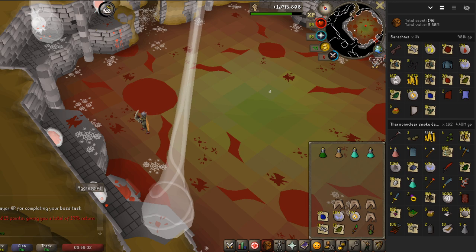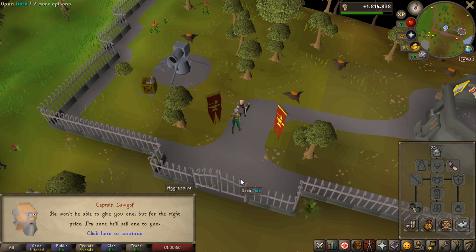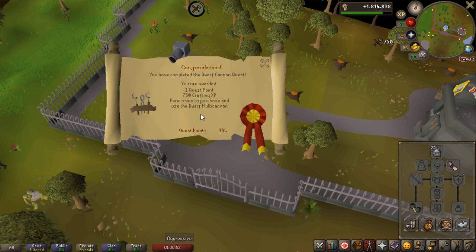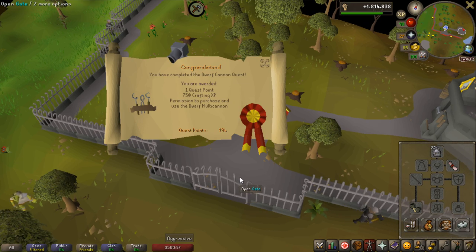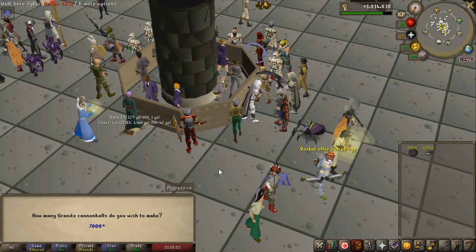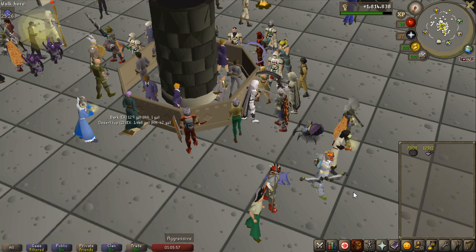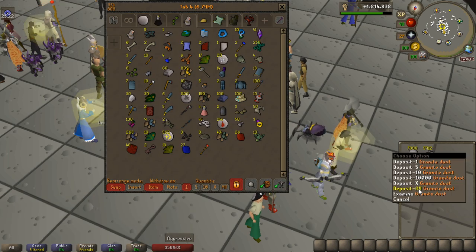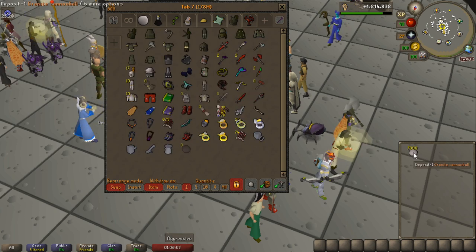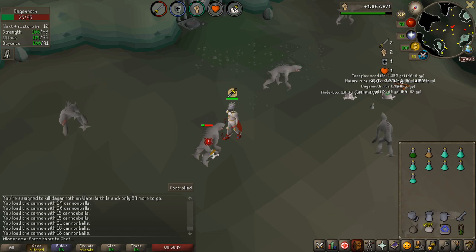Pretty successful — I got almost 1 million from that task. I'm actually on the hardcore grind for 95 Slayer for the Alchemical Hydra. Can you believe I did not have this quest unlocked? It is nuts — I don't know why I haven't done this quest, but now I can use a cannon. On top of that I have a lot of granite dust and I'm going to make 7000 granite cannonballs. Normal cannonballs max hit 30 while granite ones can max hit 35, so they are a bit better.